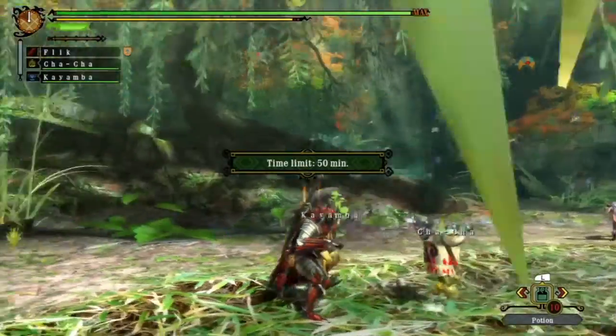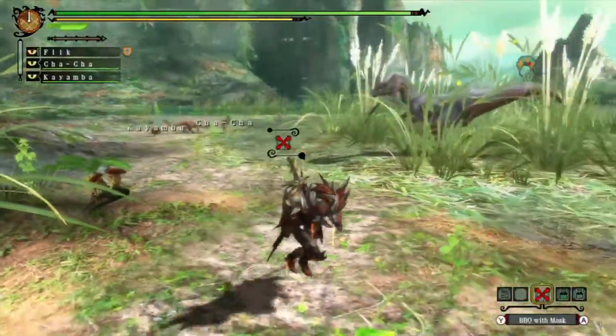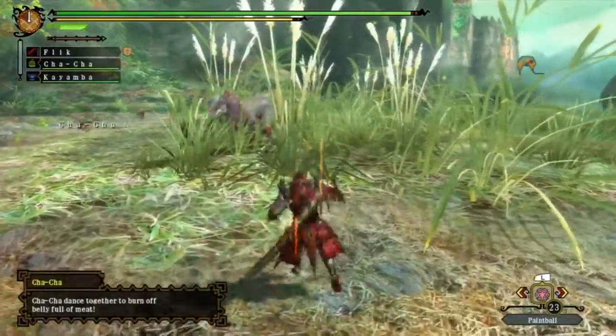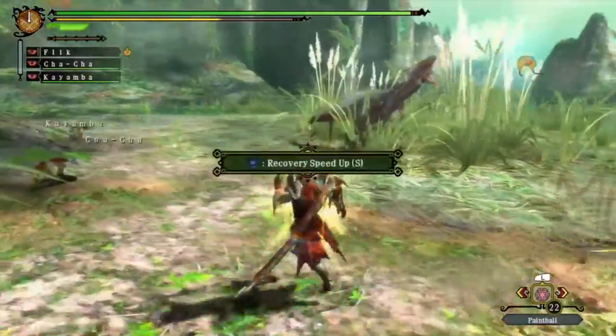Yeah so it's dumped us and there's a big monster here. Oh, I spawned next to the thing I'm looking for - isn't that fun when that happens! Now I don't have a map but paintballs still work, so that's a good thing.